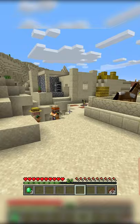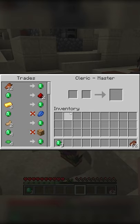The only other way to receive a bottle of enchanting is to trade for it. A bottle of enchanting trade is offered by a master-level cleric villager for only three emeralds.